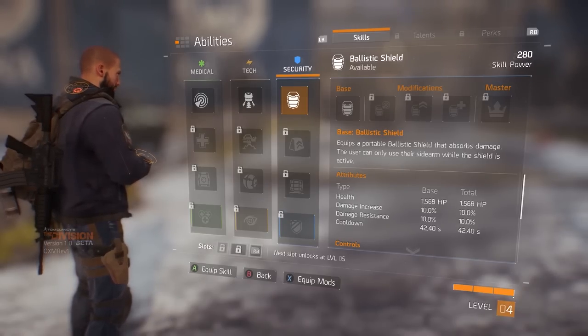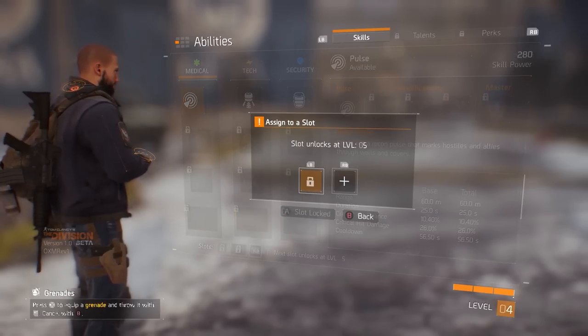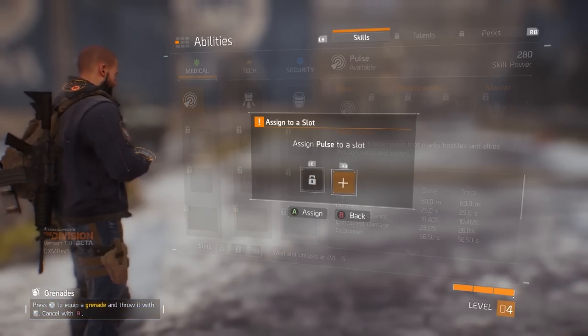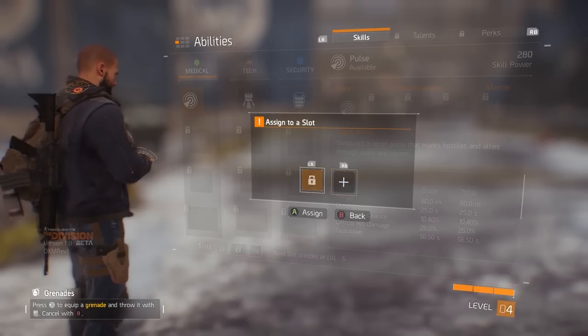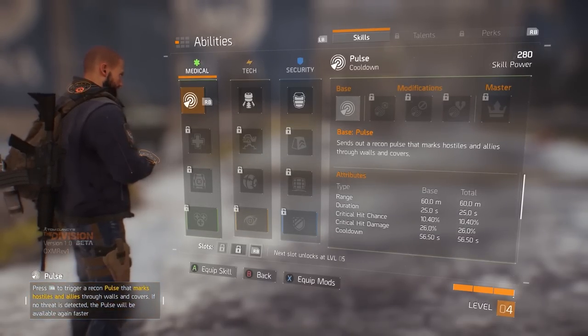You start off with one skill slot, which you should assign to Pulse to scan the area around you and highlight enemy threats. Later, you'll unlock a second skill slot. We recommend the Sticky Bomb to either fire directly at enemies for immediate damage or to set traps.